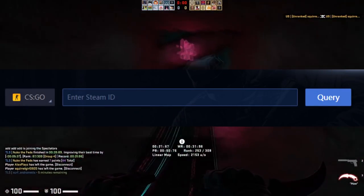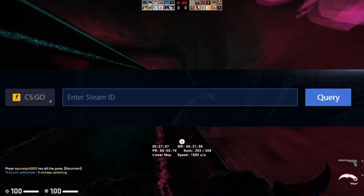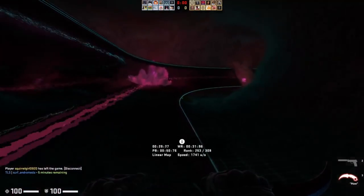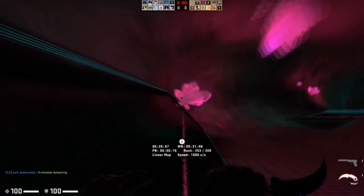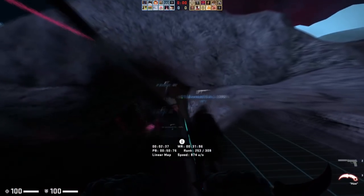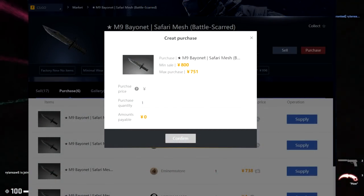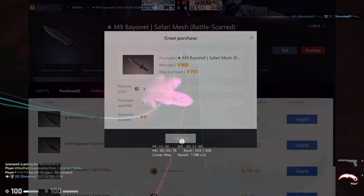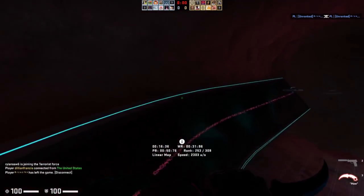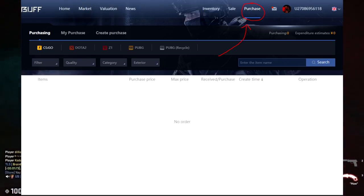There's also a valuation tab you can use to search people's inventories and see how much they're worth, though it's somewhat of a niche feature. If you want to do buy orders, go to the purchase area and click buy on whatever item you want, placing a buy order for whatever quantity and price. To check your pending buy orders, go to the purchase tab on Buff — it'll show your purchasing history and current orders.